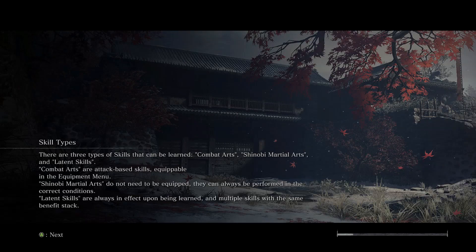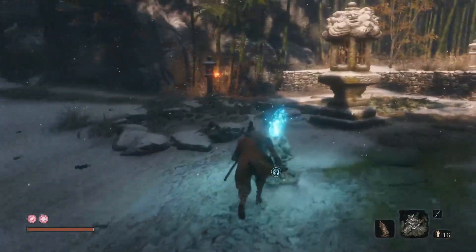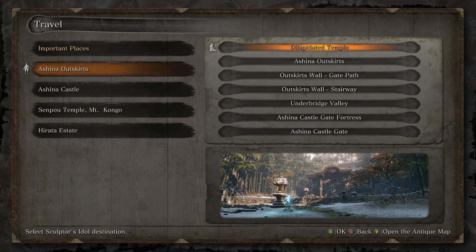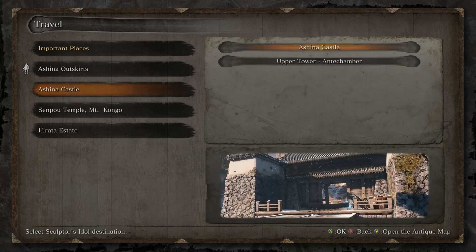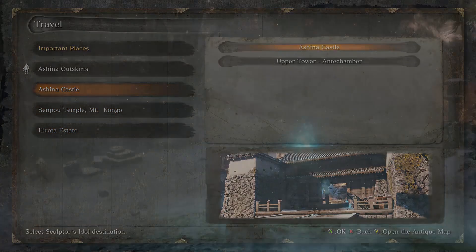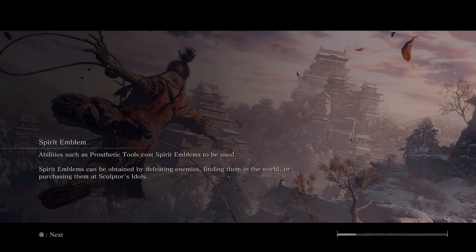We did see that guy had that item that stops terror buildup, so that should help us fight the headless when we actually want to fight it. But we don't even have money at the moment, so that's not really our main concern. We cleared everything here — we just got to this area, but we probably want to explore down here because it'll take us back to that area from the beginning of the game.